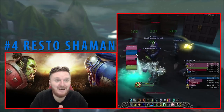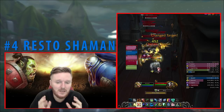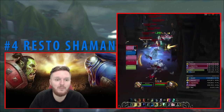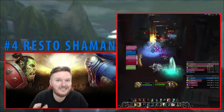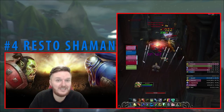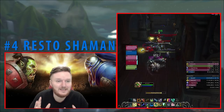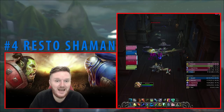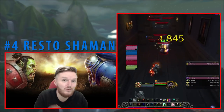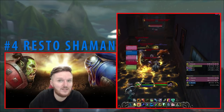Legion Resto Shaman with Cloudburst, Ancestral Guidance, Ascendance, Deluge, and Artifact Ability was probably one of the most difficult healing classes to play, because you could optimize your Cloudburst to be incredibly strong. In BFA, Cloudburst hasn't really changed — it replaces Healing Stream Totem, but otherwise functions the same. With Echoes of the Elements, you can actually get two Cloudburst Totems, so your Cloudburst uptime is much higher, making it relatively harder to mess up your timings.